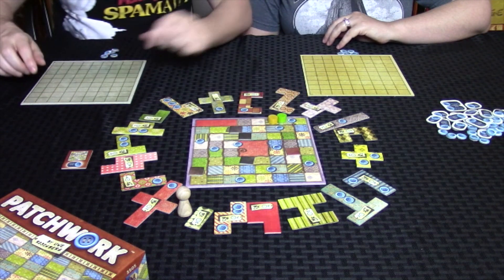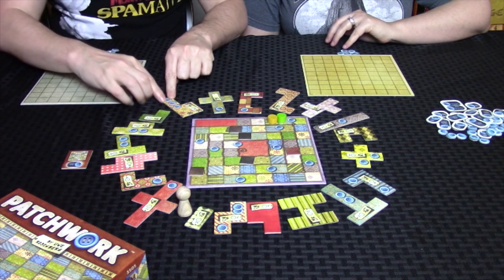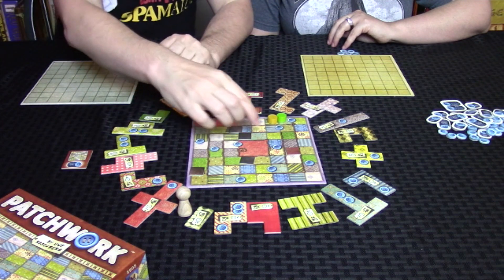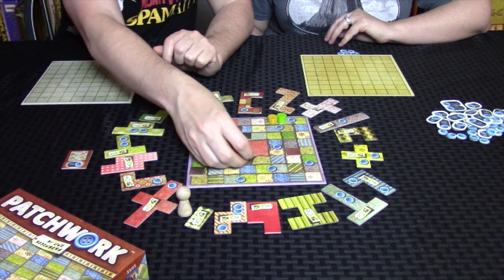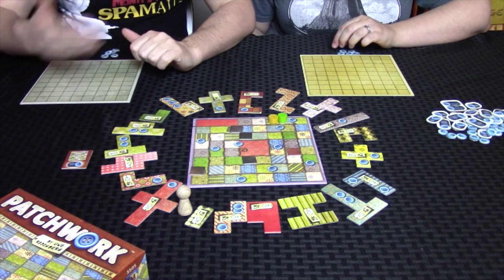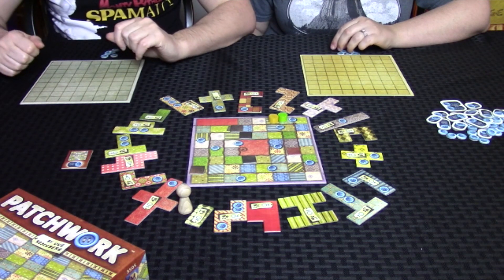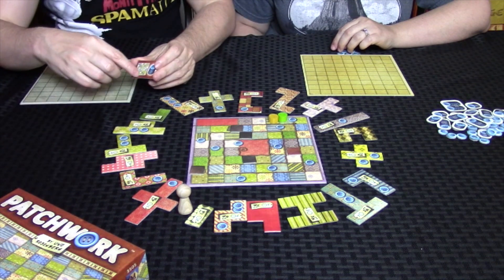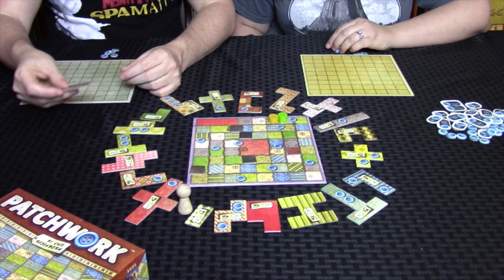Once you pass certain points on the board with the little button symbol, you get an income — all the patches on your board have little buttons on them, and that's how much money you get when you pass that point. In addition, if you happen to be the first one to pass certain spots, there are little one-square patches you can use to fill in spots on your board. This continues until you get to the end. The only other thing to mention is the first one to build a complete 7x7 square on your board gets a bonus of 7 buttons at the end of the game.